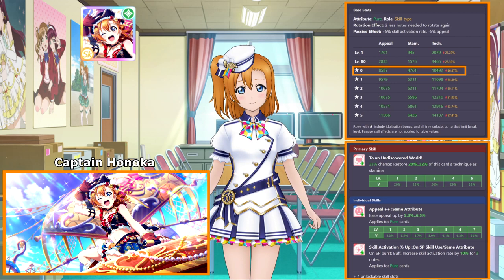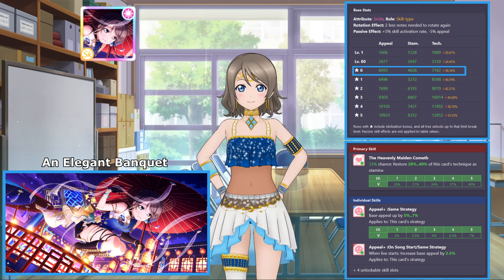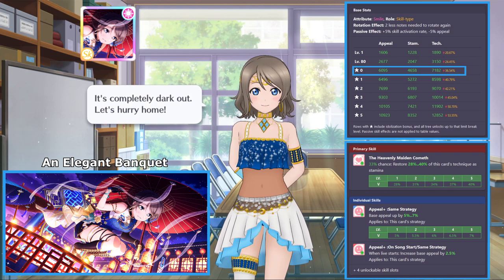Honoka is our first defensively focused party card, and she does not disappoint. When scaled down to regular UR stat values in her base form, Honoka has 6,453 appeal, 3,585 stamina, and 7,888 Technique. Compared to the current best healer in the game, Festival Yo2, party Honoka actually has better offensive stats at the expense of a lower stamina value, but that doesn't matter for Honoka since her card skill's effectiveness is based on her Technique value.